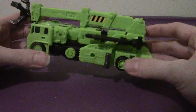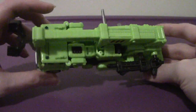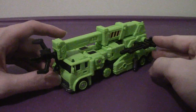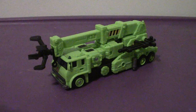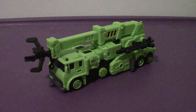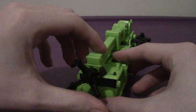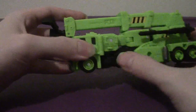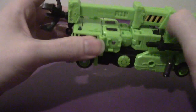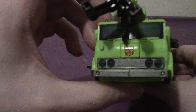In vehicle mode he is a crane - a utilitarian crane. He is a repaint and a retool of Grapple and Inferno from Earthrise and Kingdom respectively, and that's pretty damn awesome. He mostly goes for lime green - lime green - with hazard stripes, black, and silver, and has an Autobot symbol on the front.